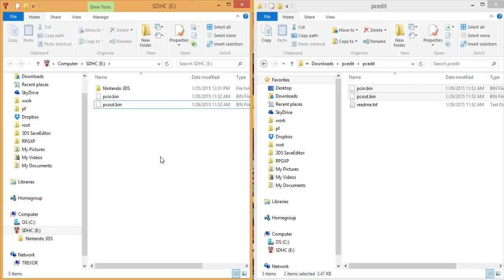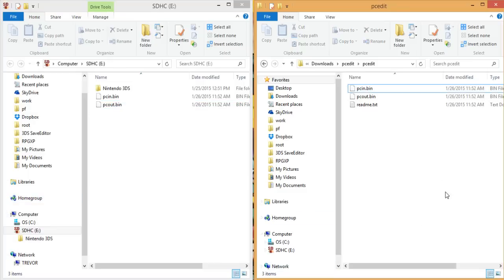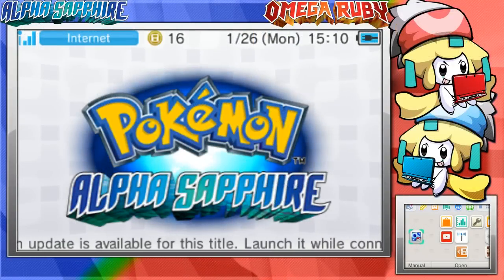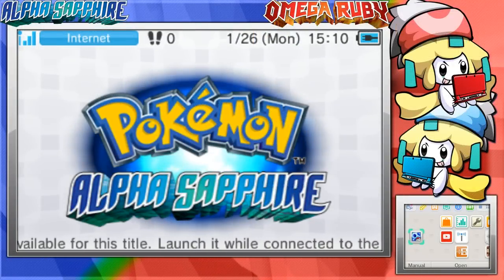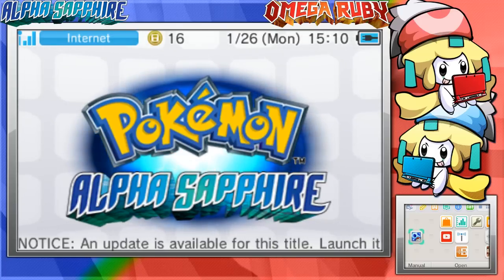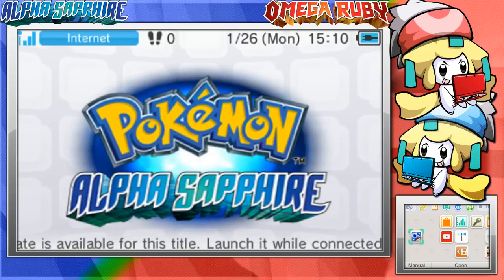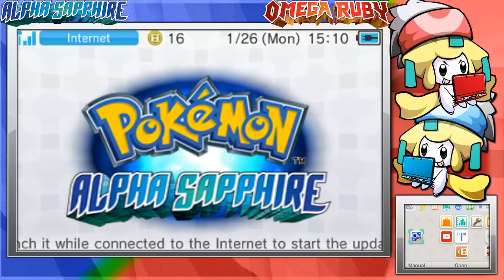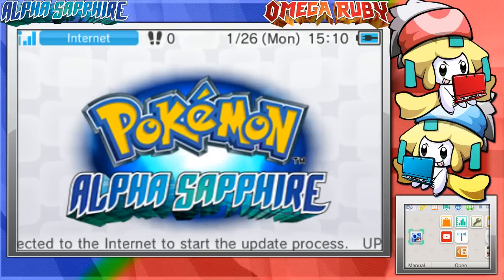The root — the very top, not in any folders, just in the specific SD folder on your computer. Hopefully that's less confusing than yesterday. Once you do that, you essentially have this stuff on your 3DS, so we can switch over to our 3DS, take the SD card out, and plug it into your 3DS.